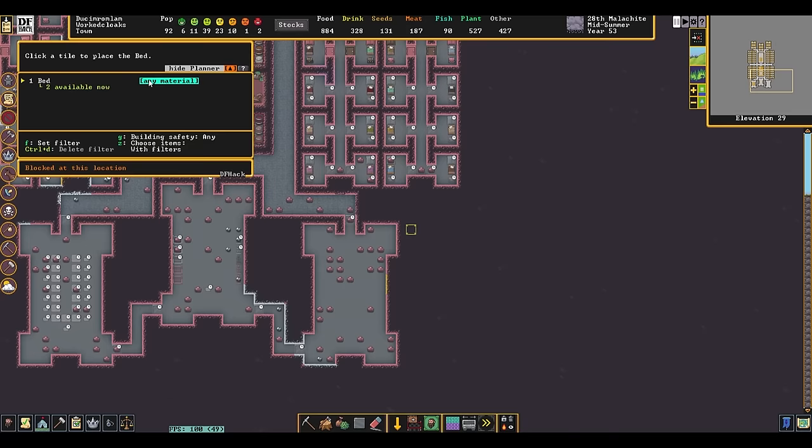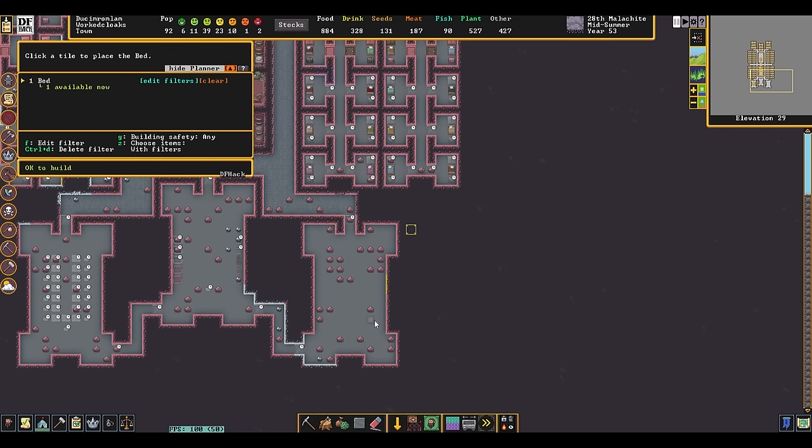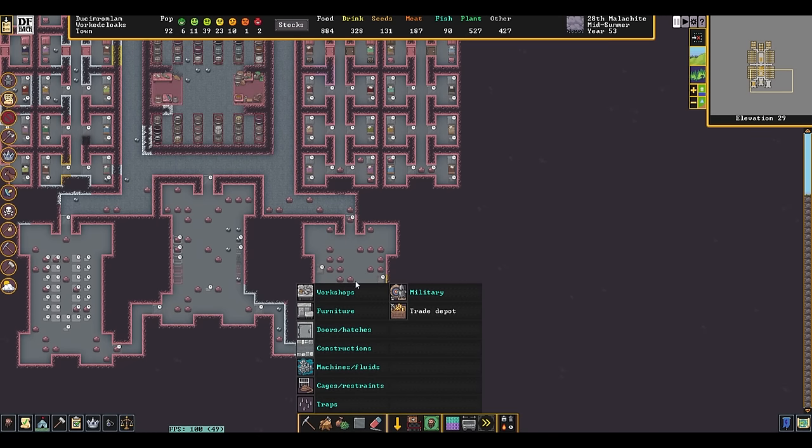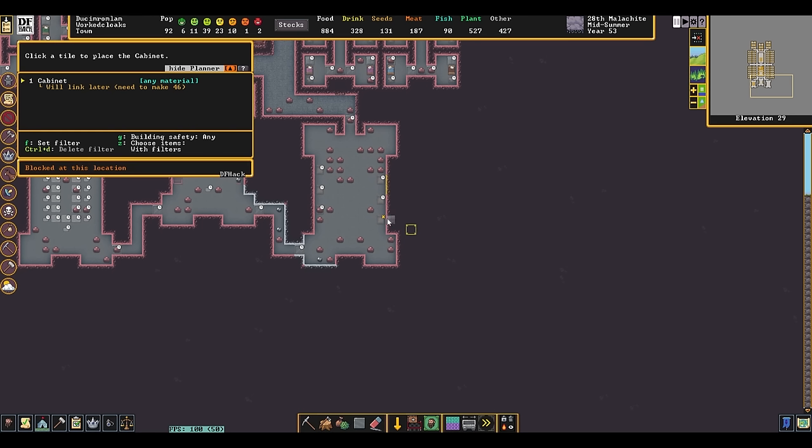Furniture, bed, material. Maybe I'll put a few beds in this room — I don't normally do this. I don't know if it makes any sense in any way whatsoever. I could also look at specifically what kind of material the ruler likes and then making things out of that, but I can't care that much. Cabinets, beds, chairs — these things are going to get constantly made. Oh, I didn't actually set the quality filter. They're probably mostly going to come out high enough quality anyway.